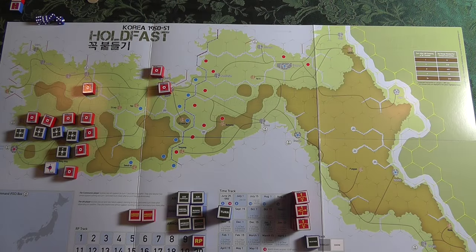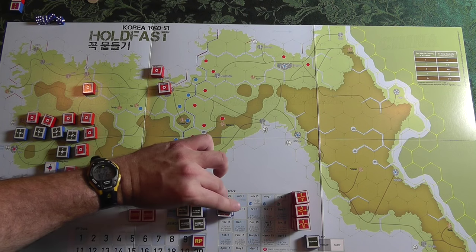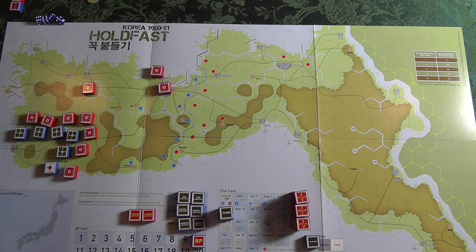I set this up for about turn six in the game, which is about September 1st, getting ready to do the Incheon landing. On a typical turn, you roll for weather if the chart's calling for it — right now it's automatically clear — which could affect your air power and your movement. Then you're going to spend your resource points.